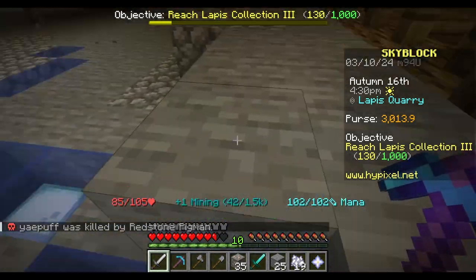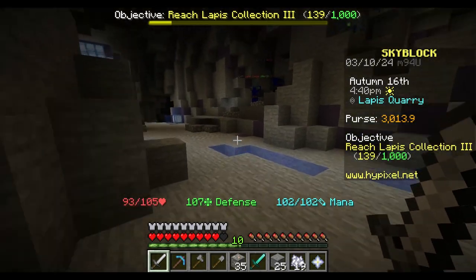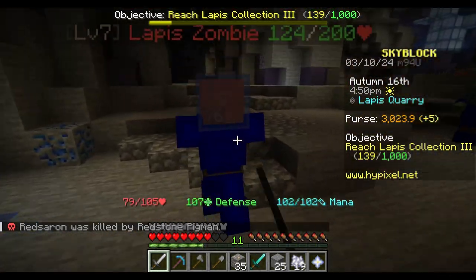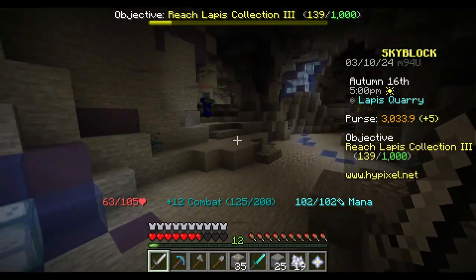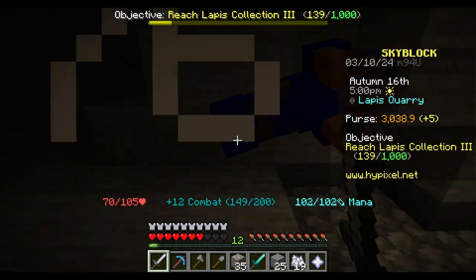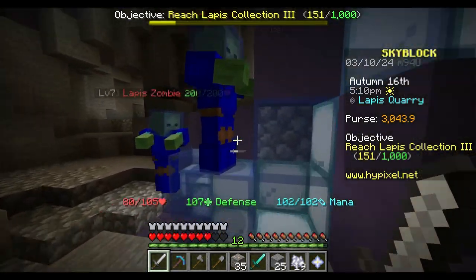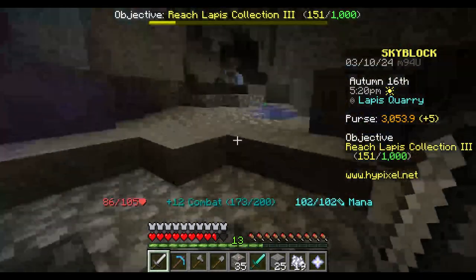Three hits and he dies. Three hits and he dies. Come on — we can get some of this Lapis armor. Just lining up some of these Lapis, and hopefully getting ourselves some of this Lapis armor. Do we have any yet? No, we do not.